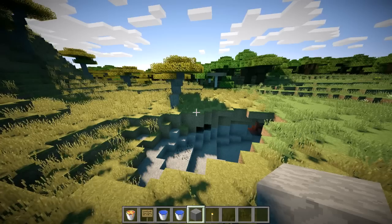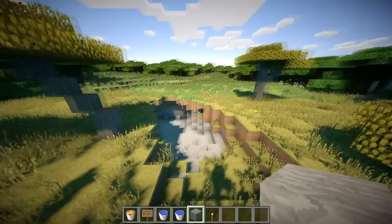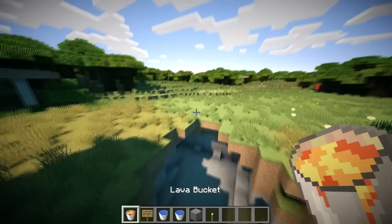Hey guys, what is up — the Neocubist here, and welcome to my ultra secret underground base entrance tutorial and a little bit of a base tutorial. I'll show you how I'd build mine. The only things you're gonna need to find are a cave and a wall or underground kind of like this one, and then you're gonna need a lava bucket — just one of them — two signs, at least two water buckets.